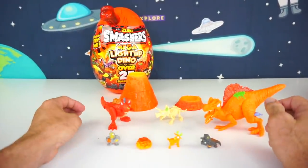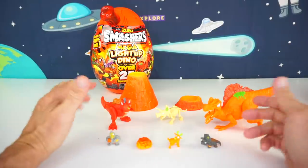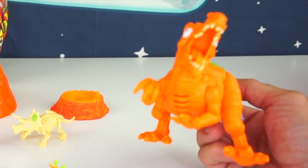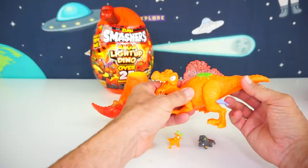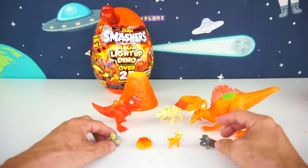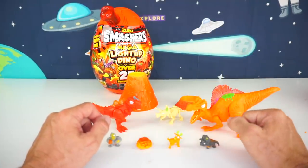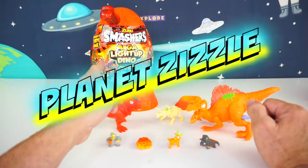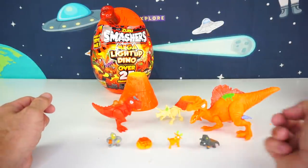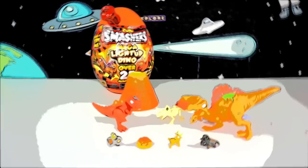That's it for today's video with the Zuru Smasher's Mega Light Up Dino. Here are all our collectible dinos we got today: the T-Rex, the Lavasaur that lights up and makes sounds, a little skeleton one in the middle, and four collectible figures. Don't forget to share this video with your friends, smash that like button, and come back to Planet Zizzle so we can review the other Mega Light Up Dino Egg. This is your Toy Commander signing off — I will see you on our next mission. Three, two, one!